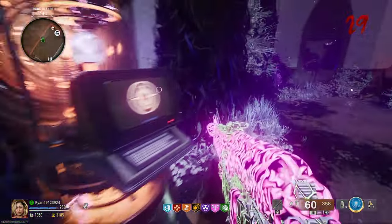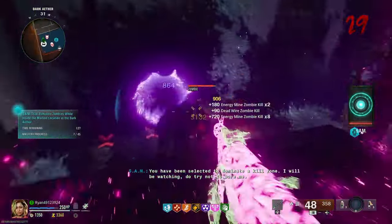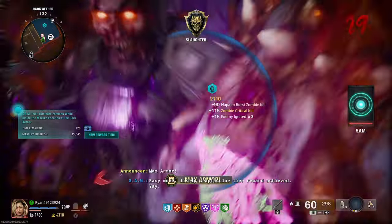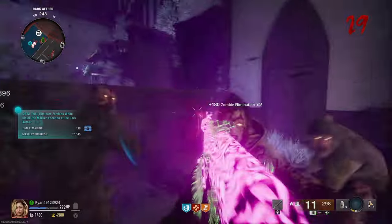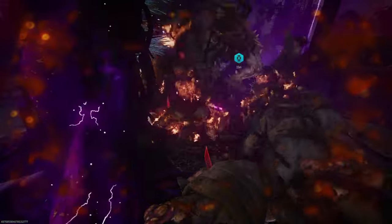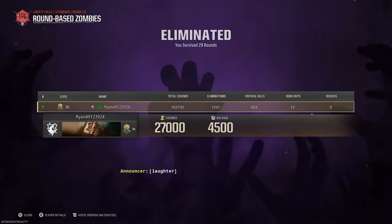Unfortunately I made a very stupid mistake — from round 29 I thought it was a good idea to start a Samantha trial while there were loads of zombies behind me. I got myself trapped in the church in a challenge where you have to stay in the zone and there was absolutely no chance. I was getting absolutely slaughtered — zombies surrounding the whole area, manglers everywhere. It was a complete catastrophe, and unfortunately that's where I met my demise with the abominations munching on me.